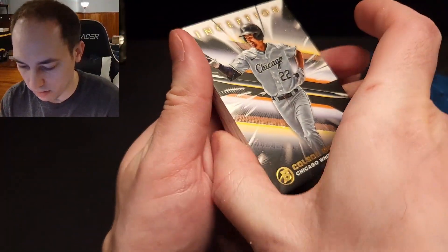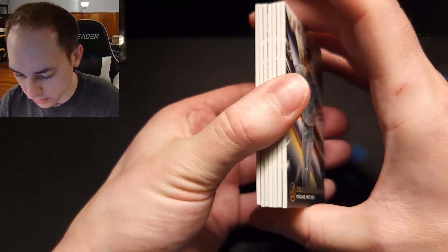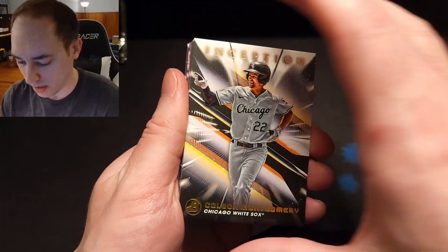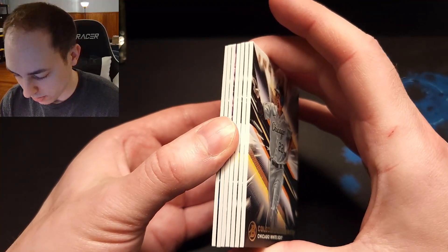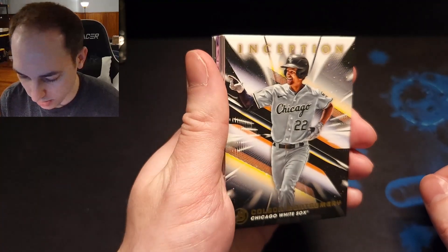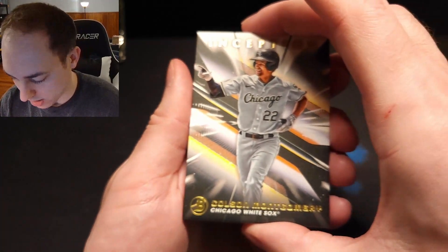Did do a Topps Inception rip — check out that video. So we got seven cards. If I remember correctly, the two autos are three from the back, and then a parallel is on the direct back. So let's go ahead and do the top three here.